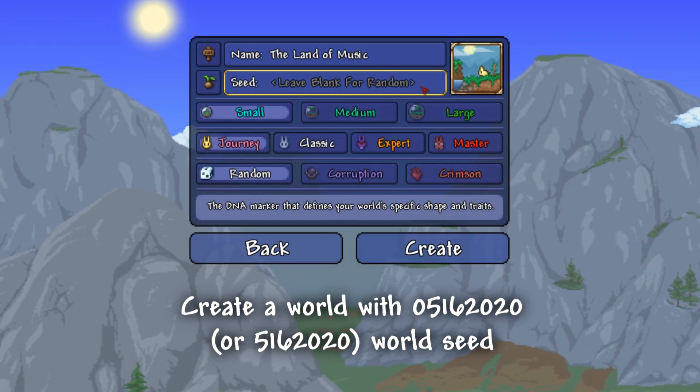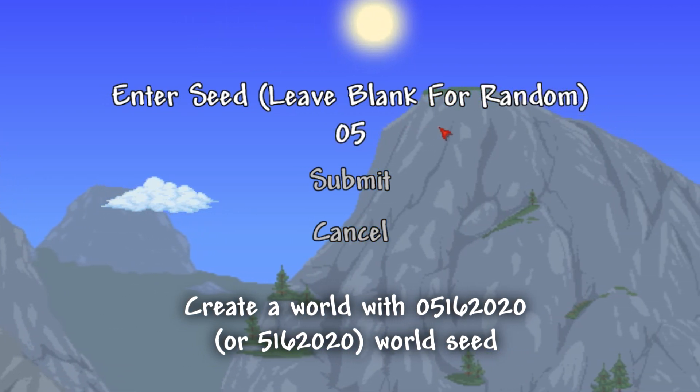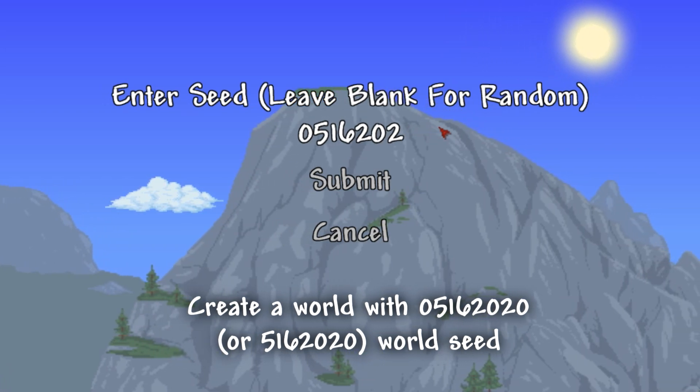The first step is to generate a world with a seed of 05162020. However, the first zero in the seed is optional and can be skipped.